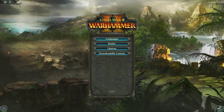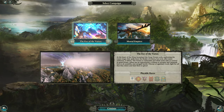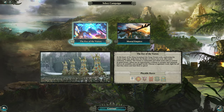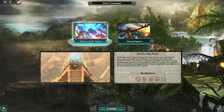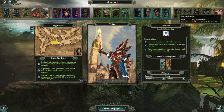Hey everybody, so today we are going to be doing a new campaign. We're gonna go with one of the new factions for the newest DLC, The Hunter and the Beast. We're gonna do an Eye of the Vortex, and we are going to go ahead with Marcus Wolfhard.